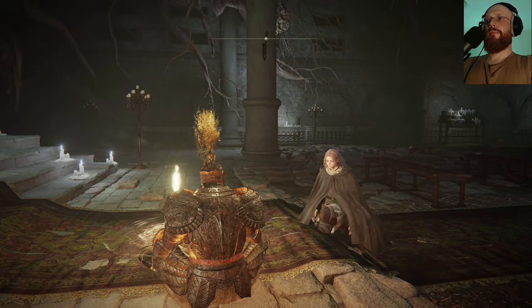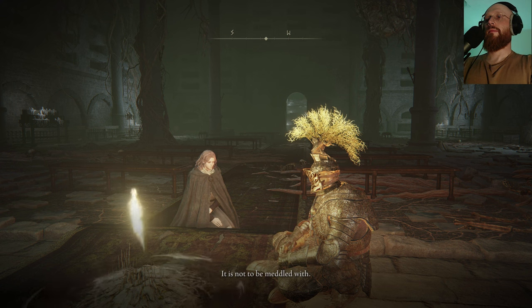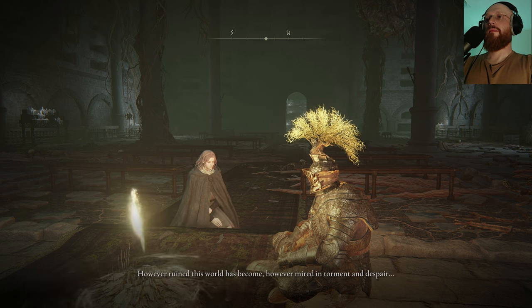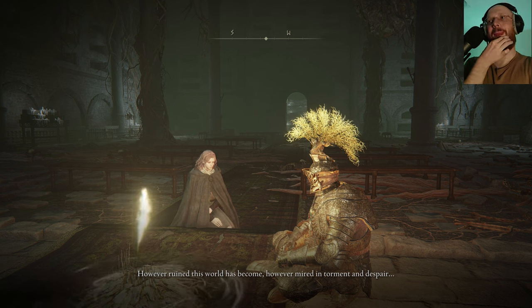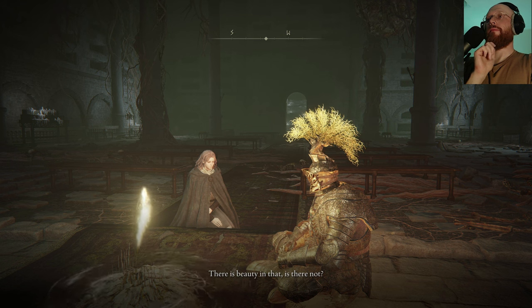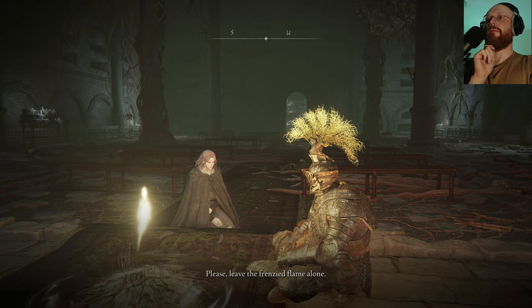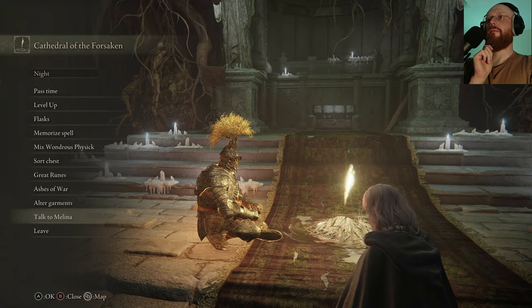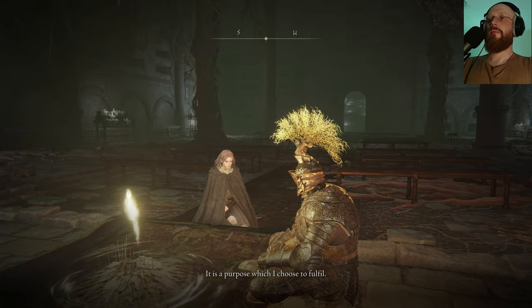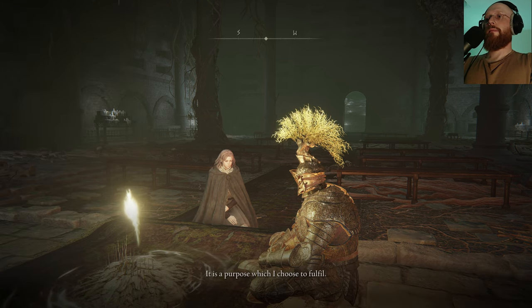Talk to Melina - Cathedral of the Forsaken. Interesting. 'If you intend to claim the frenzied flame, I ask that you cease. It is not to be meddled with - it is chaos devouring life and thought unending. However ruined this world has become, however mired in torment and despair, life endures. Births continue. There is beauty in that, is there not? If you would become lord, do not deny this notion. Please leave the frenzied flame alone. I shall see to the kindling - it is a purpose which I choose to fulfill.'